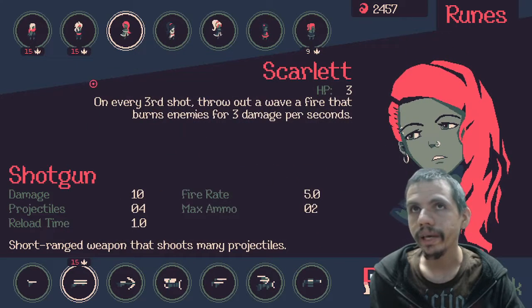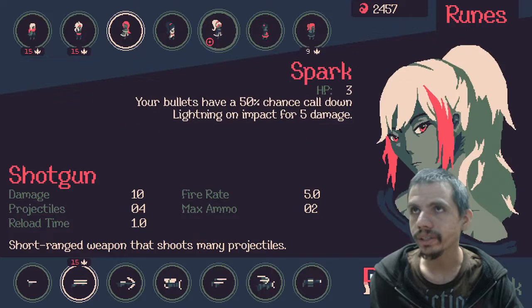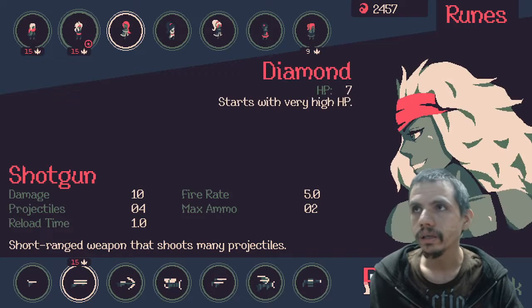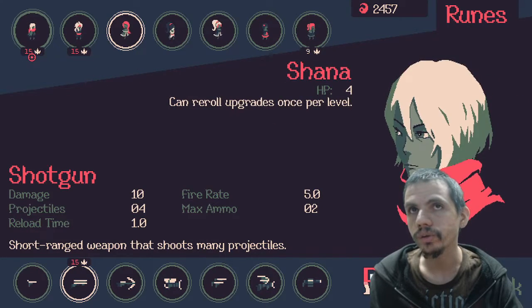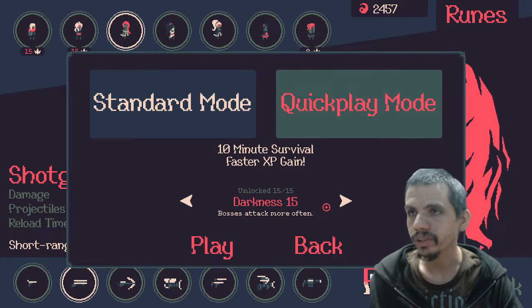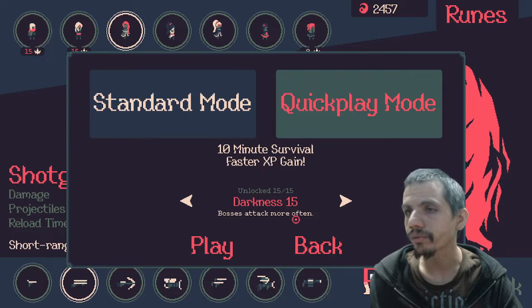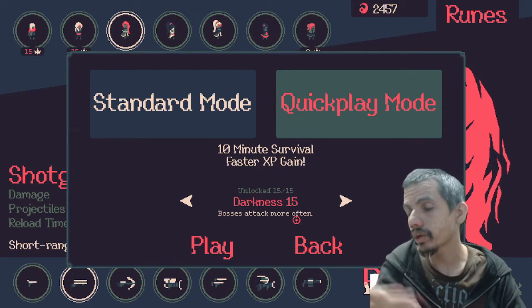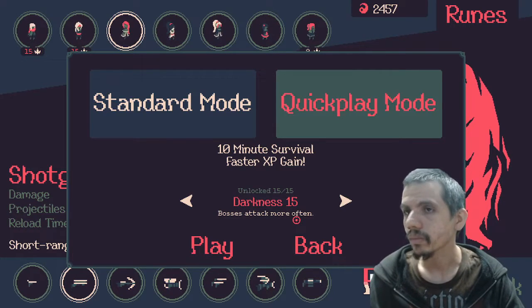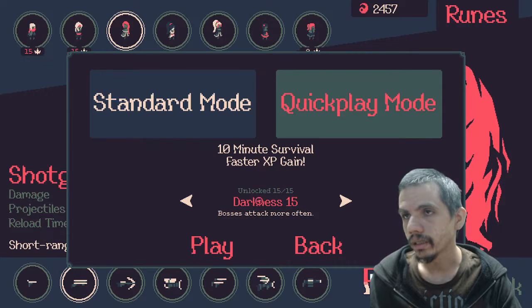Each character shows what darkness level you completed. For example, Abby has darkness cleared level 9, while Diamond and Shauna both have a clear of 15 — which is the highest. Darkness 15 makes bosses attack more often than normal. Bosses and mini-bosses appear throughout the run, and the higher the darkness level, the harder it gets.